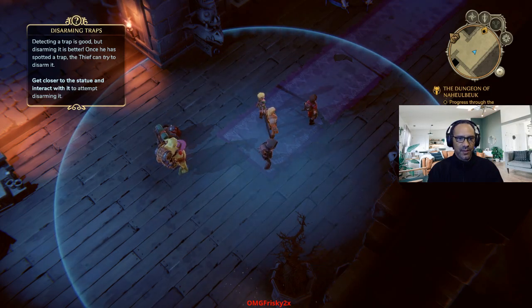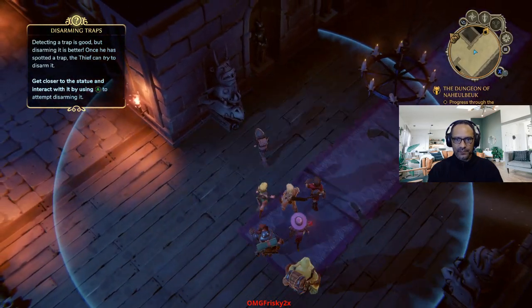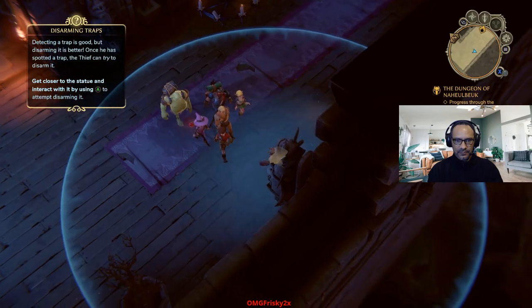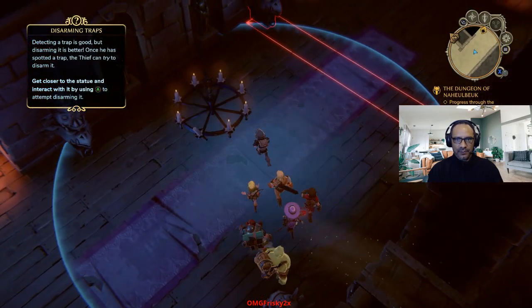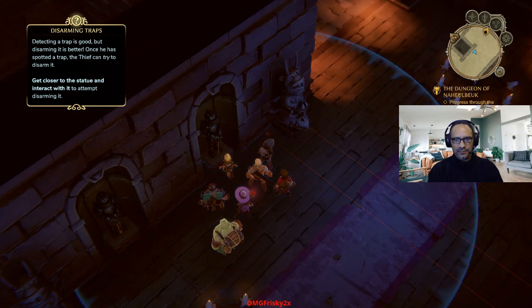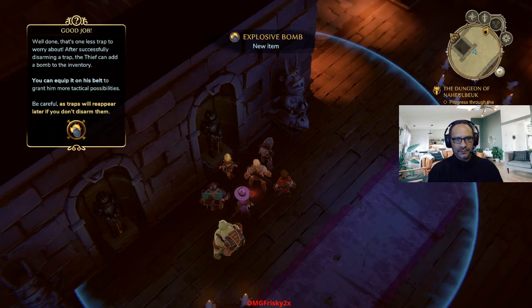Get closer to the statue and interact with it to attempt to disarm it. And what statue are they talking about? This one? Or maybe this one? Nope. This one. Alright. So he's got a 100% chance of disarming this thing. Slowly pull on the latch. Nice. Well done — that's one less trap to worry about.